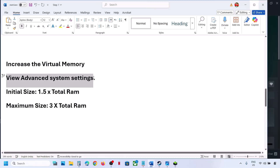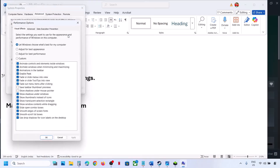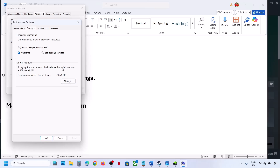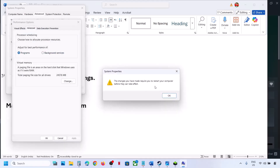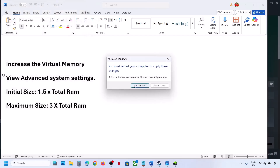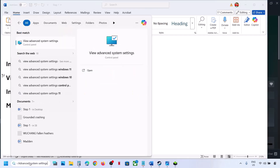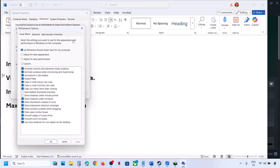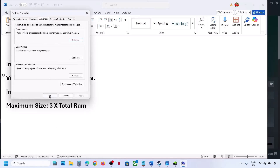If that doesn't work, go back to View Advanced System Settings, click Settings, Advanced tab, then Change, and this time select 'System Managed Size,' click Set, then OK. You will see a restart prompt — restart and check. If still not working, revert to default: go back to the same settings, put a check back on the automatic box, hit Apply, and click OK.